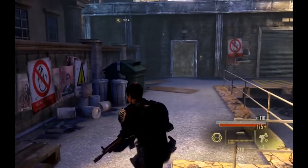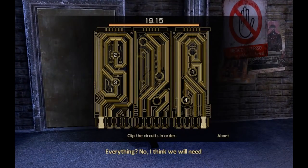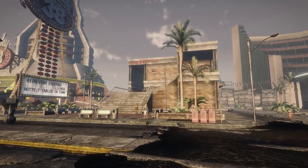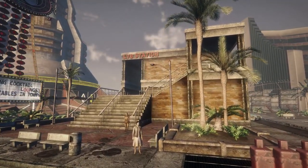Charlie Staples has been an area designer and area design lead at Obsidian for over a decade. In that time, he's worked on titles such as Alpha Protocol, Fallout New Vegas, and most recently, The Outer Worlds. I asked Charlie when he joined Obsidian and about his responsibilities during FNV's development.